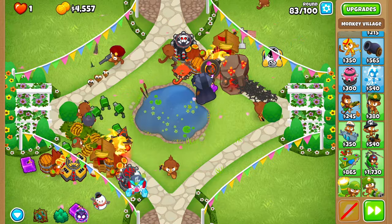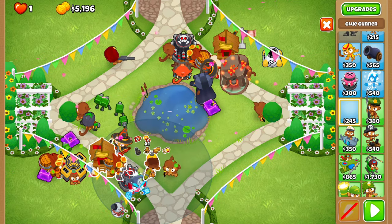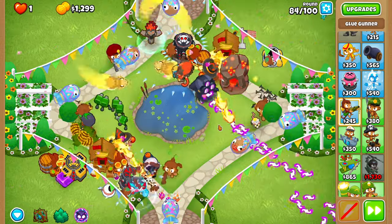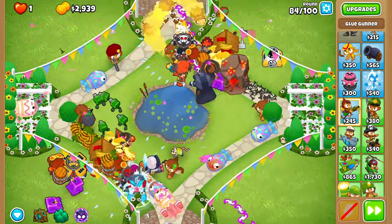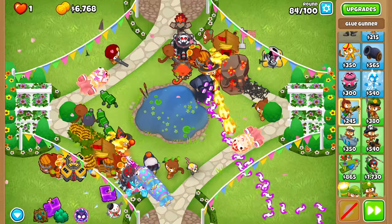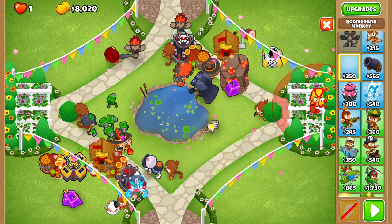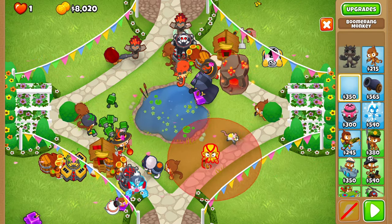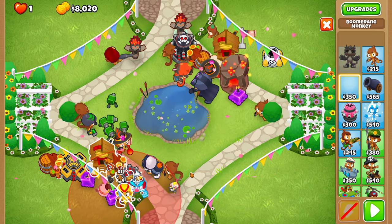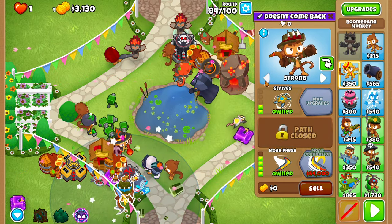Before round eighty-four, place a Glue Gunner right over here on your bottom track. Upgrade it to a 0-1-3 MOAB Glue and set it to Strong — it should be in the range of your bottom village. Before eighty-five, place a Boomerang right over here, kind of as top-right as possible, next to your Overdrive and Embrittlement. Then upgrade it to a 2-0-4 MOAB Press and set it to Strong.